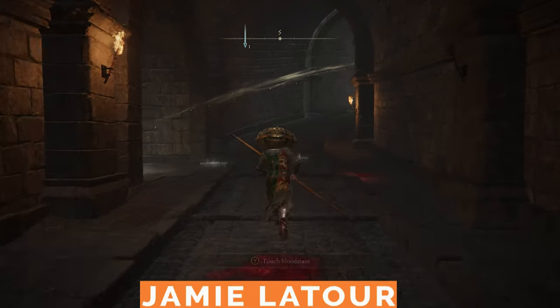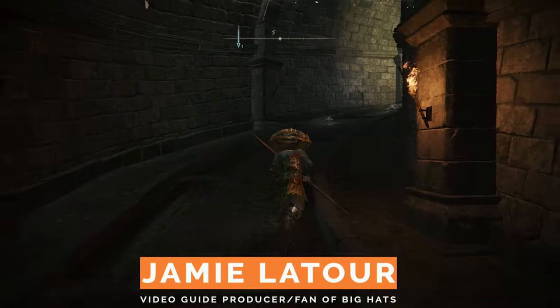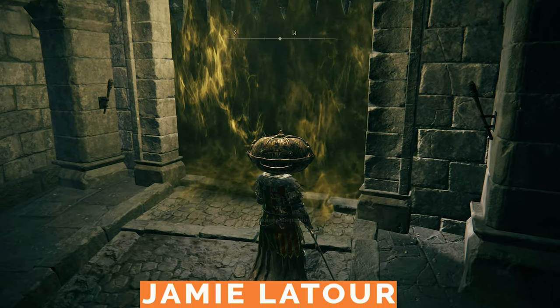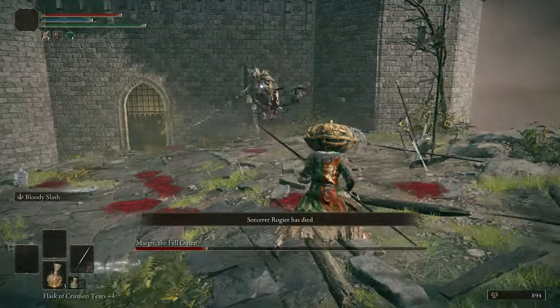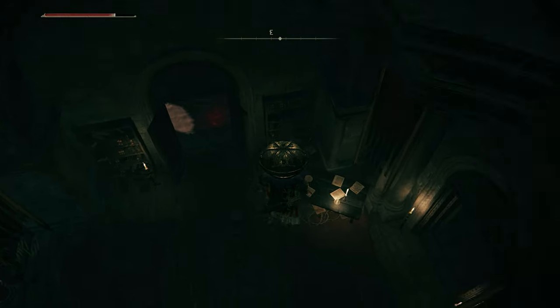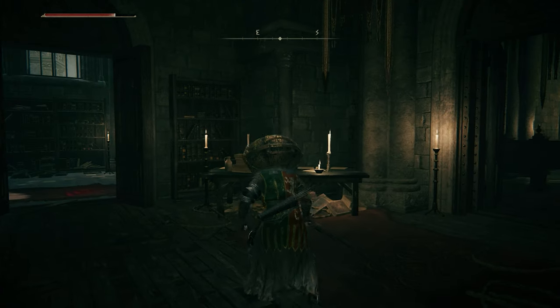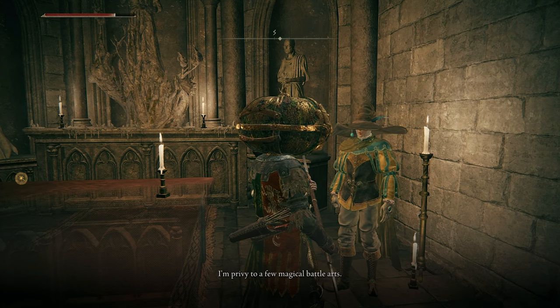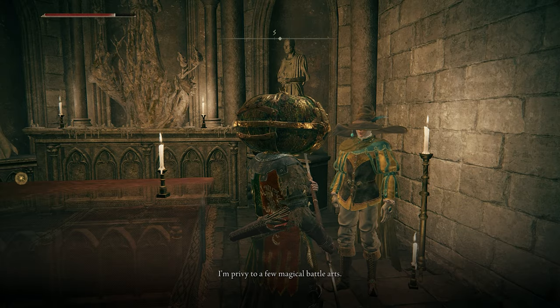You meet Sorcerer Rogier relatively early on in your Elden Ring adventure. The first time you see him will be as a summonable NPC for the market fight, where he'll act as a decent distraction before he inevitably gets killed. Later on, as you're wandering through Stormveil Castle, you'll meet Rogier for real inside of the church. He'll offer to sell you some magical battle arts, and that's about it.